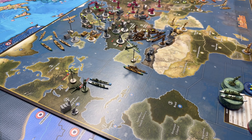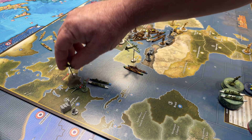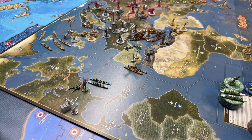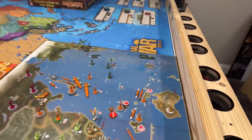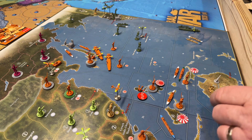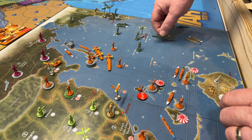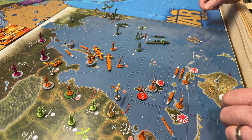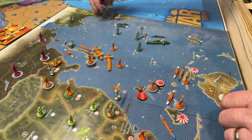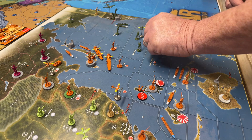So that was their combat move. Now in non-combat, this fighter from the eastern United States is going to fly four spaces to Gibraltar. This carrier and destroyer in C zone 44 are going to go two spaces to C zone 53. This fighter from western United States is going to go two spaces out to land on the carrier.